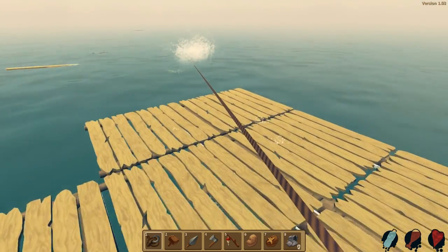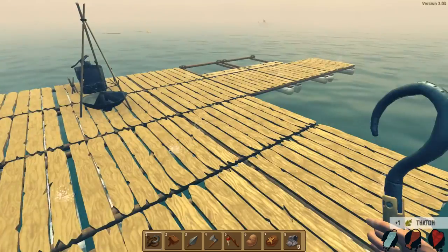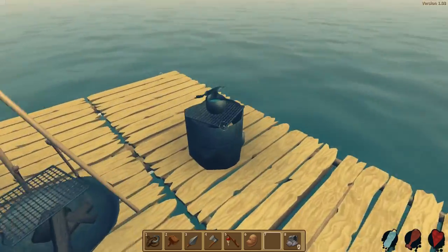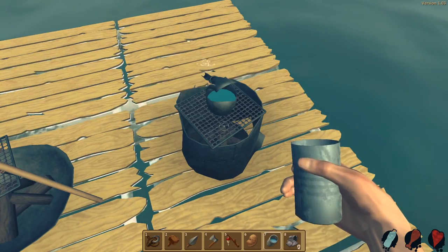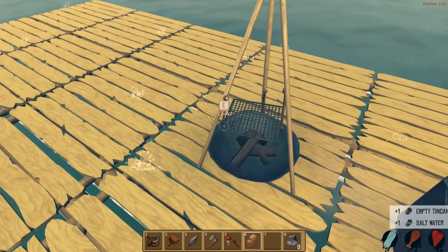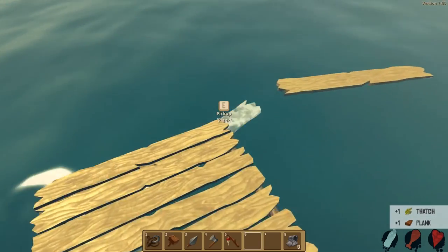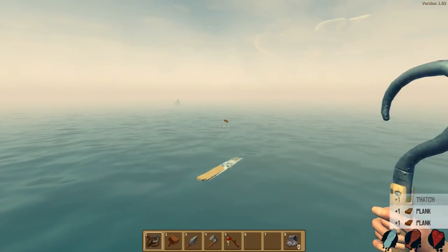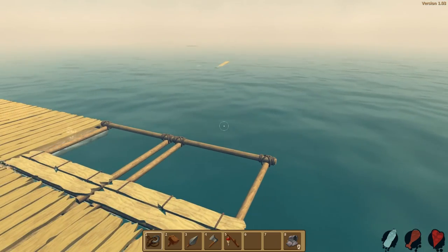These little nets are catching a little bit of stuff but it's not super amazing. Do we need to eat that potato right now? I got some thatch — nice! Let's eat our potato, drink our water, fill it, cook and throw on another potato. Look at all this stuff it's catching! These nets are definitely a good idea and are definitely something that's gonna be needed a lot. We're gonna make some pretty wide nets.